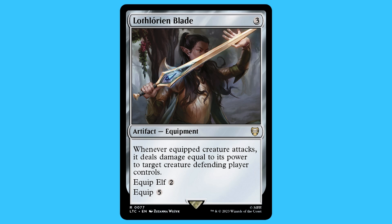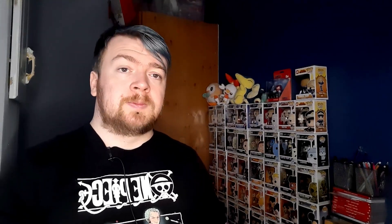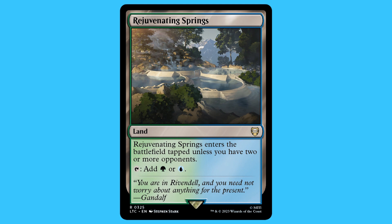There are eight artifacts in total. I'm not going to go over the mana rocks, but there are only three artifacts I want to talk about: Lothlórien Blade, Model of Unity, and Mirror of Galadriel.